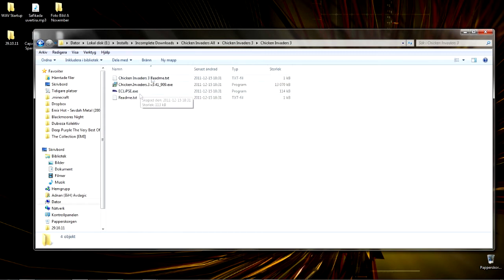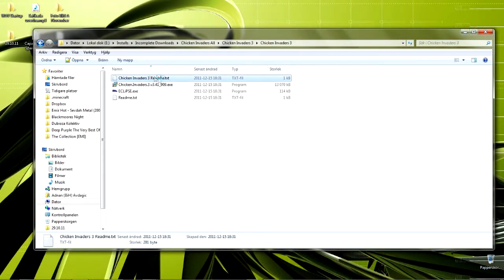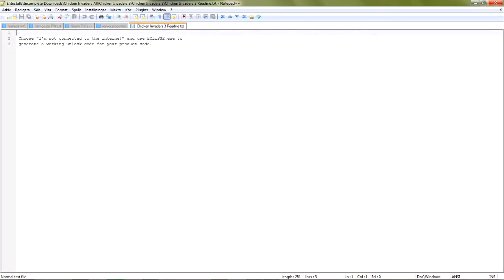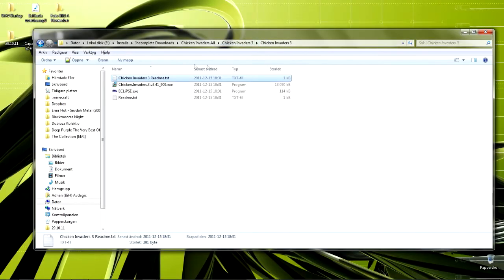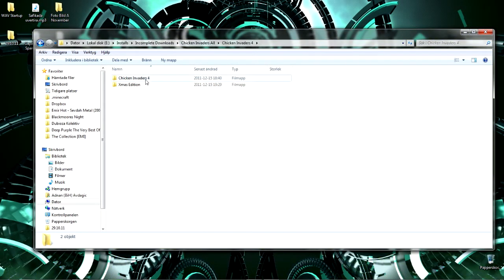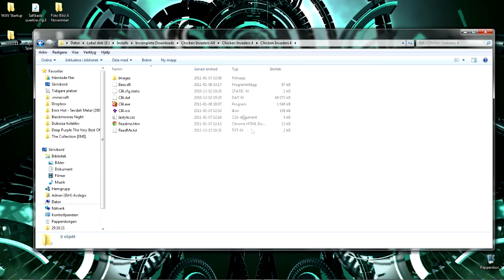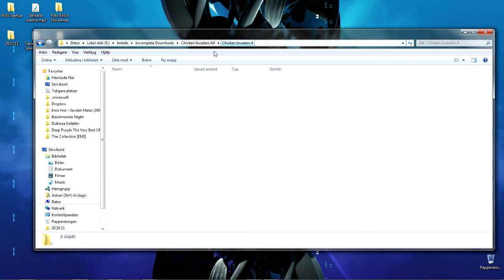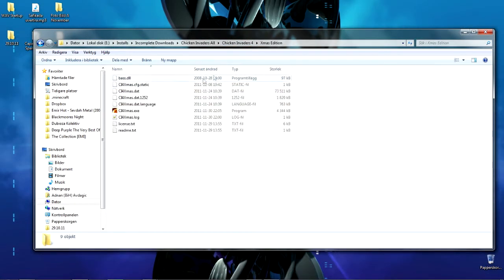For some versions you'll have to follow the included README for instructions. I already have it installed, so it would be really stupid to install it again. For Chicken Invaders 4, the folder is right there — you just copy-paste it wherever you like and play directly from the folder. Same thing with the X-Men Edition.